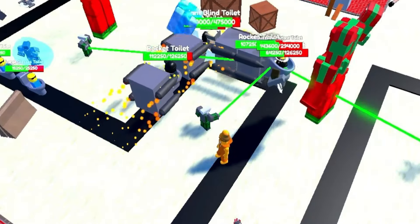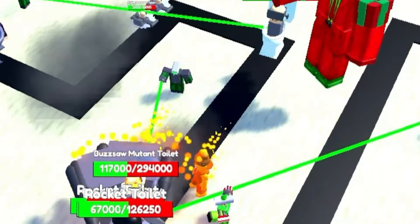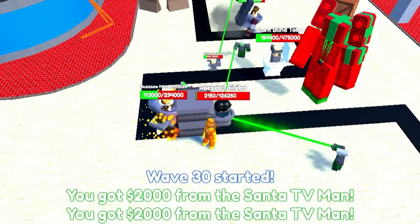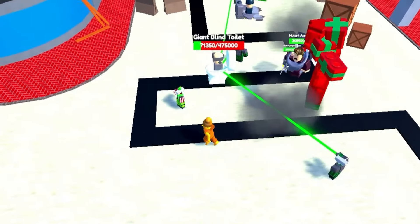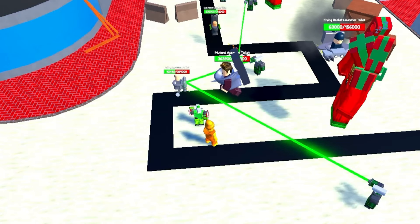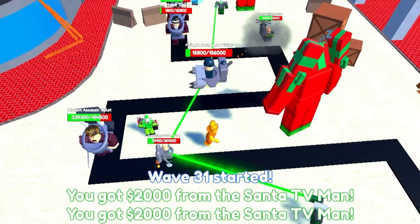The slows are helping so much because without the slows from the green camera laser man, we would have lost for sure — for sure. That's like the one unit that you pretty much just need in every comp. Mind you, I have not tried out the red camera laser man — let me know in the comments: is he better? I've seen so many different things in terms of videos on him. Like, is he better? Does he also slow? Let me know down in the comments. Maybe we'll try him out next video, but today we absolutely needed the green.